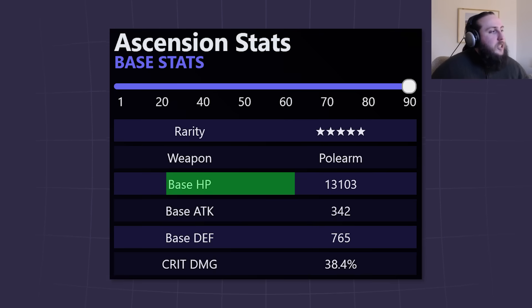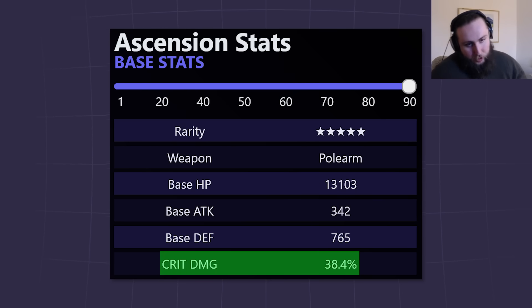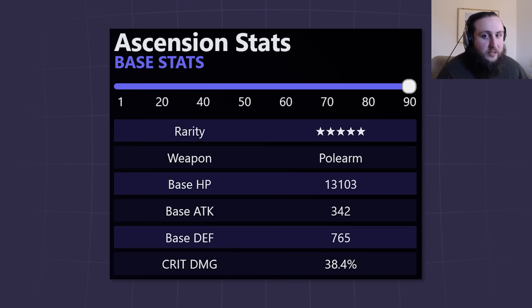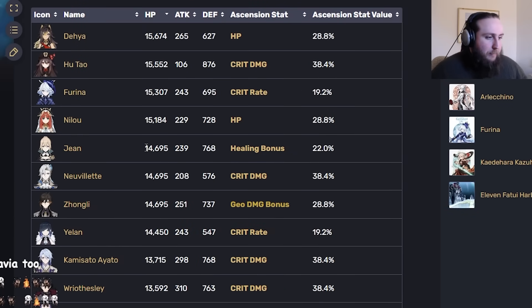Base HP: 13,000. Base defense: 765. Base attack: 342. Ascension stat: crit damage. As we're going to see later, her defensive stats actually matter a lot. For non-HP scalers — basically outside of Gene — the highest HP you're getting is around 13k, so it's on the tankier side.